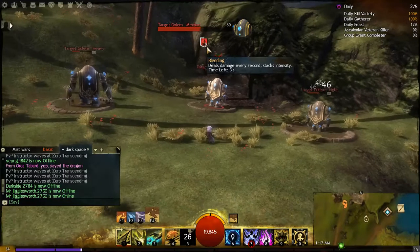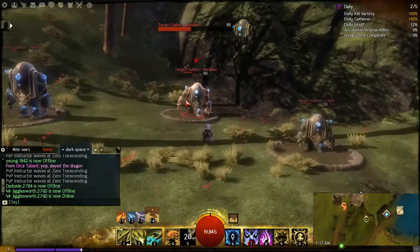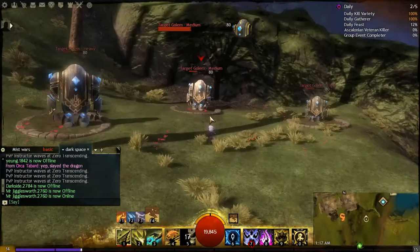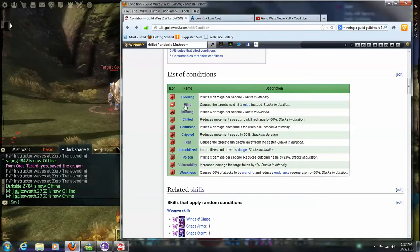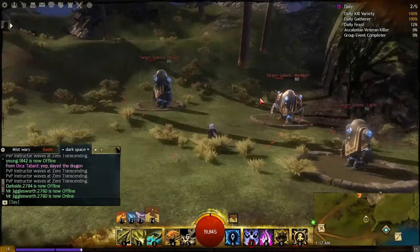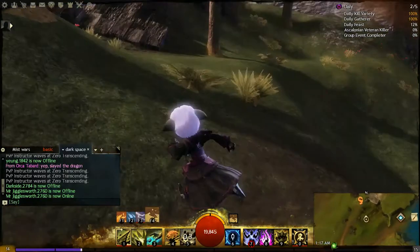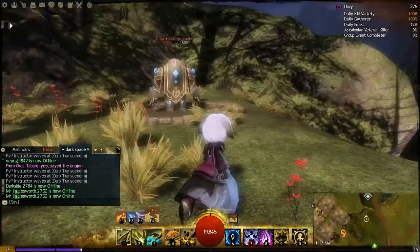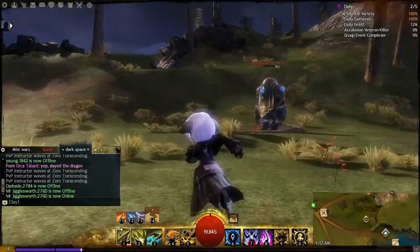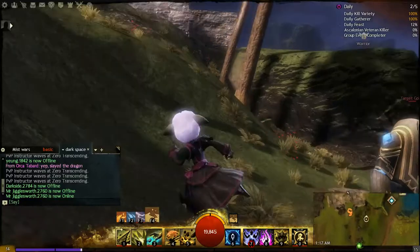Eight stacks of bleeds — you can see the 46s rapidly appearing above the target — that's the damage those eight stacks deal over a set amount of time. Another condition is Blind, which makes your character or your foe miss their next attack. It's similar to Aegis in terms of damage mitigation and is a very good defensive condition to apply. It's especially good at negating heavy hitters.